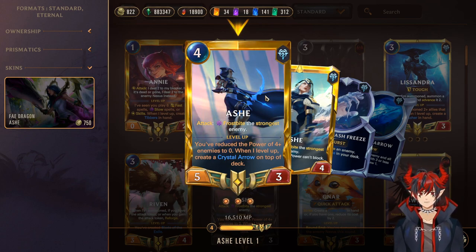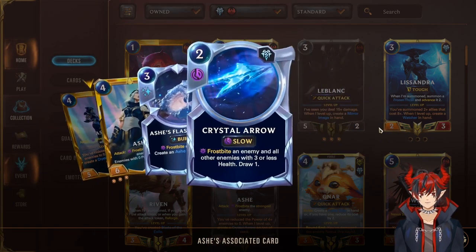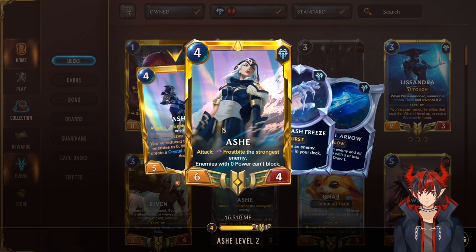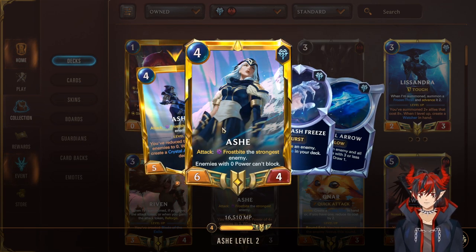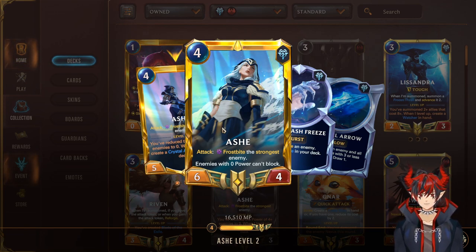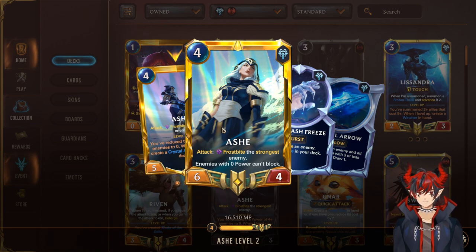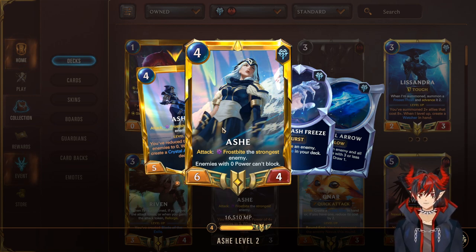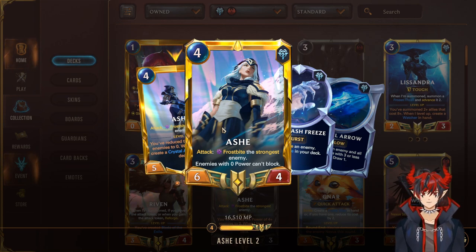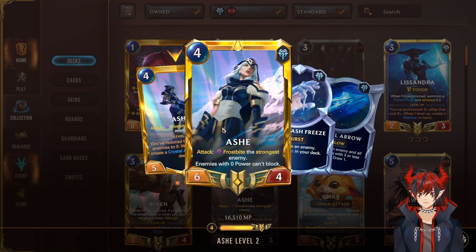Over the course of the game she'll level, which is really nice. On level, she creates a Crystal Arrow on top of the deck, which is an AoE Frostbite. Really useful because when she's leveled, enemies with 0 attack cannot actually block. You basically set up a lock on the opponent where they have a bunch of units that can't block, and you swing with a bunch of 5 attack units and try to close out the game. This is a much easier win con to pull off if the opponent doesn't respect LeBlanc or Trifurion and takes instances of 5 damage in the early game — Ash can very easily close out and be really annoying for the opponent to deal with.